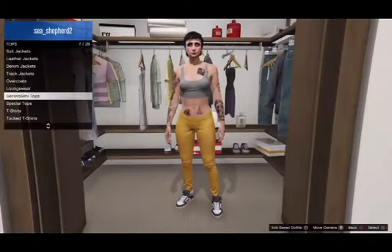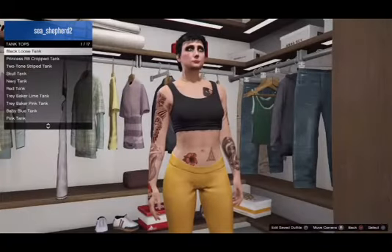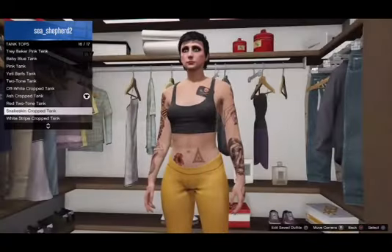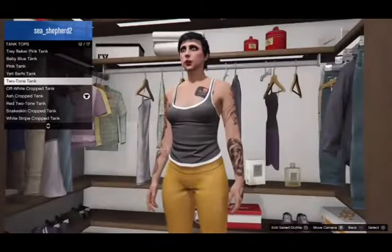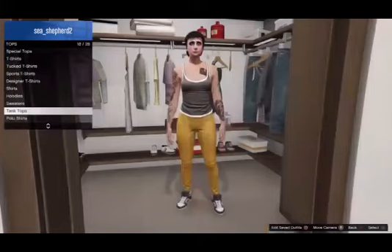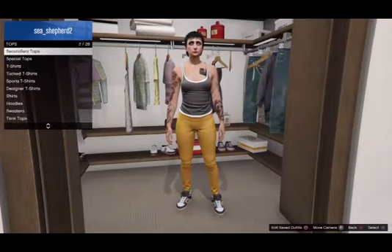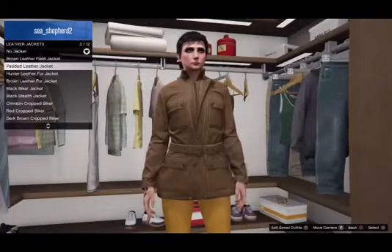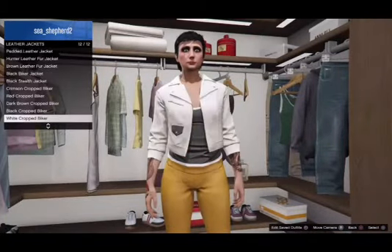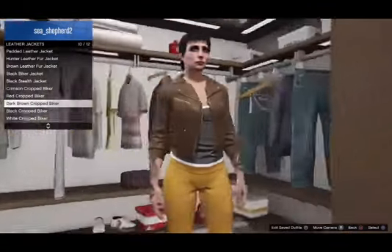Back out of the pants section and go into tops. First go down to tank tops and apply the two-tone tank. Once you get that, back out and head up to leather jackets — yes, leather jackets — and go ahead and apply the dark brown cropped biker.